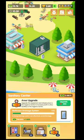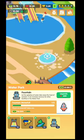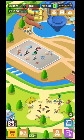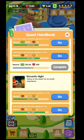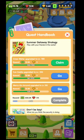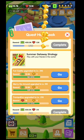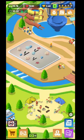Besides the cash you earn, you also earn hearts. You use hearts to increase the bonus from a specific area. For example, under area operators, if you upgrade the bathroom draining system, you earn more cash from that area. To get hearts, you go to the quest handbook, which has lots of quests to fulfill. Some quests give you hearts, and some give you gemstones.